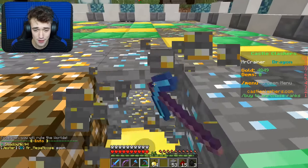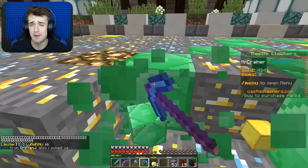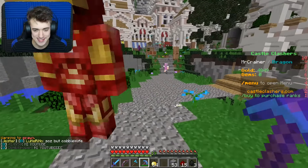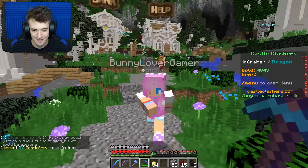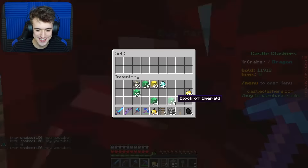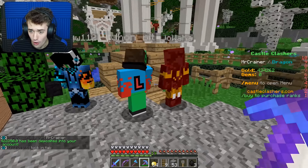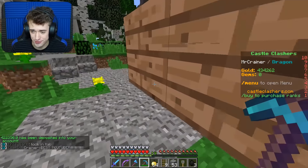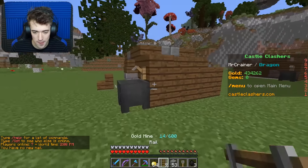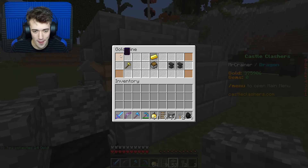I'm gonna farm for a while now so we can make money and possibly upgrade our castle. Okay, I've almost mined enough to fill my entire inventory, so let's go to the shop and sell this stuff. Let me see if we can do this without getting swamped by people. That's a lot of emerald blocks. Whoa — four hundred and thirty-four thousand, two hundred and twenty-six gold! How did I get that much?